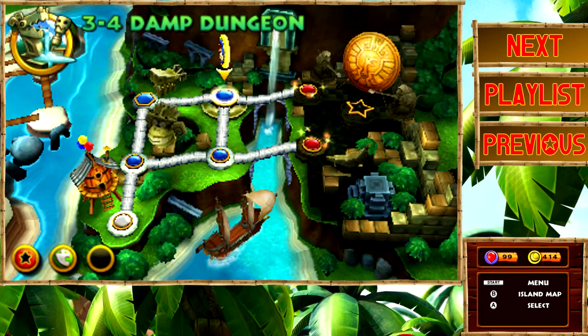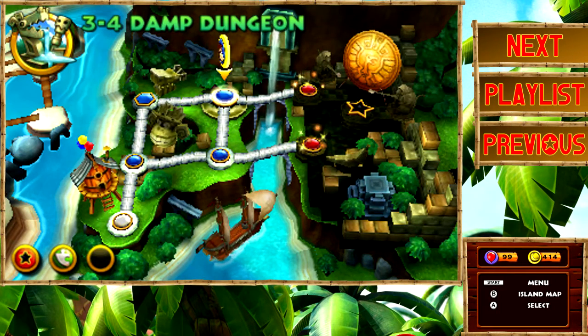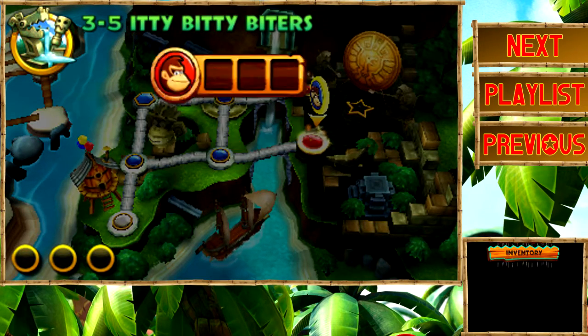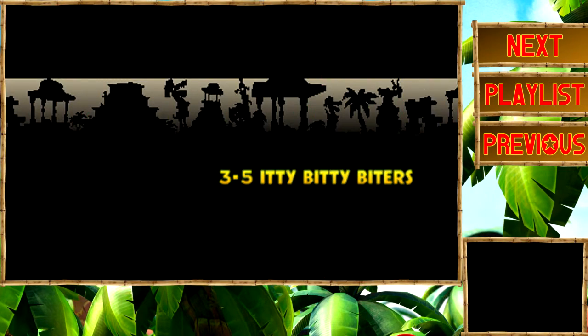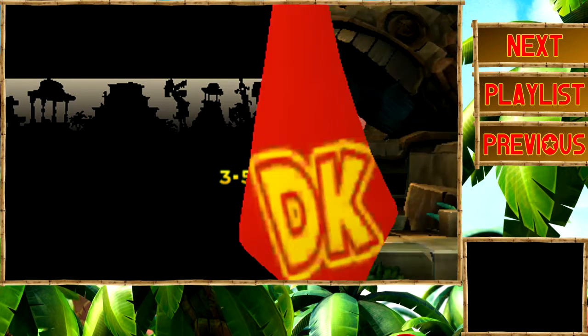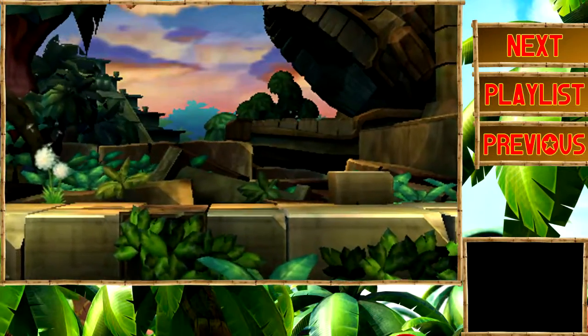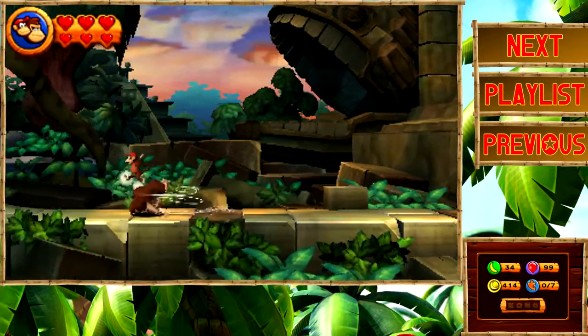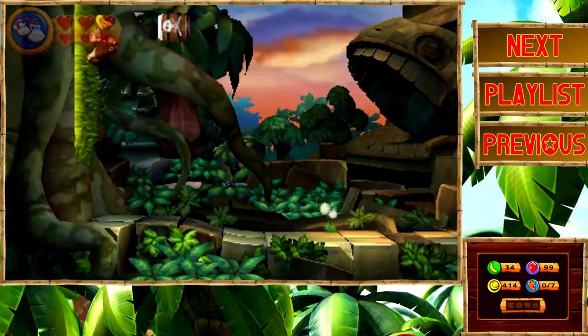What's up everybody, my name is Matt and welcome back to Let's Play Donkey Kong Returns 3D. In the last episode we had 3-4 Damp Dungeon; this episode we're doing 3-5 Itty-Bitty Biters. I'm excited — actually not that excited, because the enemies in this level are really obnoxious with the most annoying sound effect ever made. Just wait till we get later into the level.